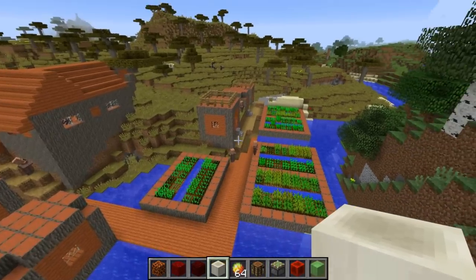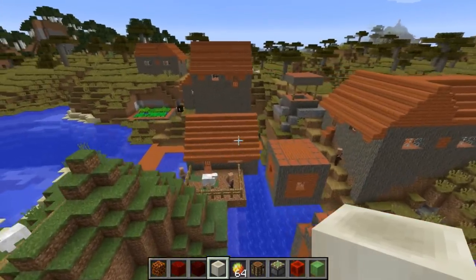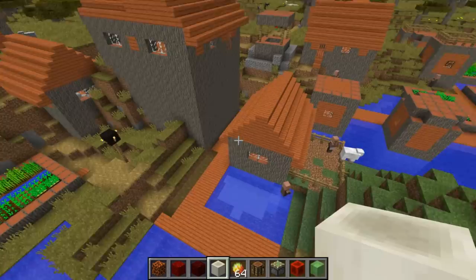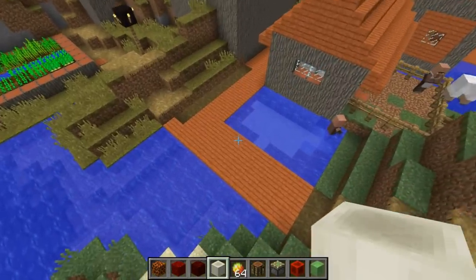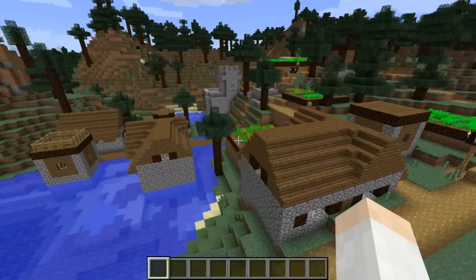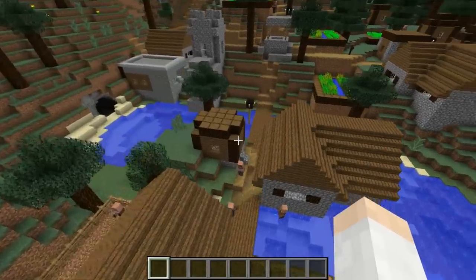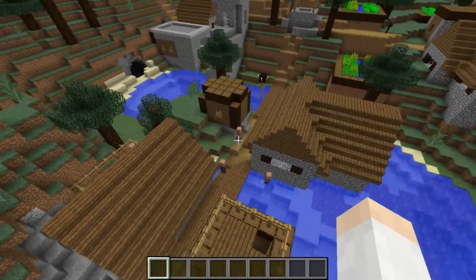In Minecraft 1.10 there are also new village types. For instance, here is a savannah village - you can see it uses acacia logs, acacia stairs, and acacia wood planks for the bridges. Another village type is the taiga village, where spruce logs and spruce planks replace the oak wood and oak planks.